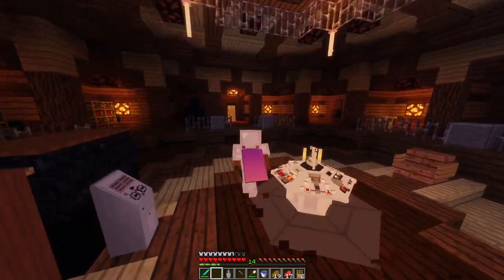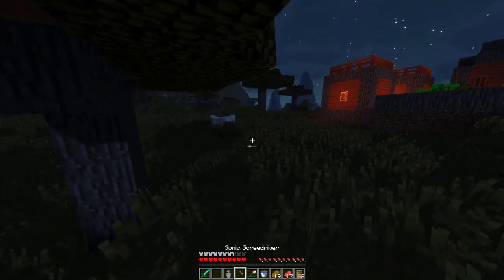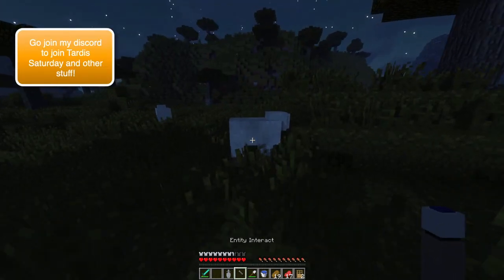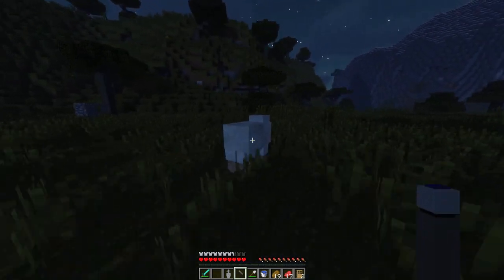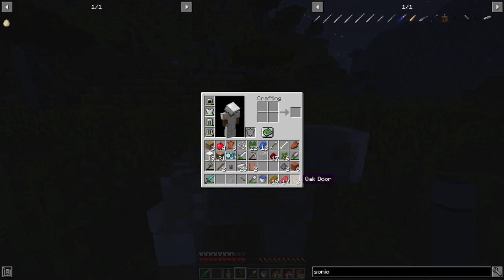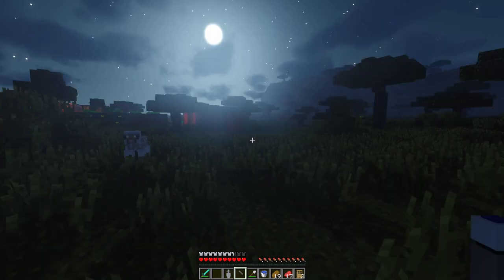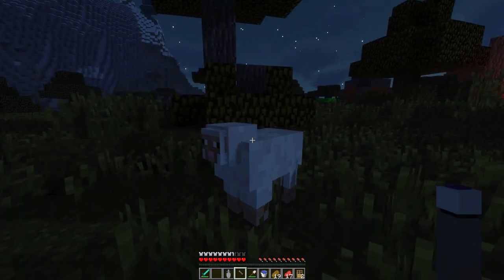So let me just show you a quick sample of what this does. If you look here, I've got some sheep, right? If I shift and right click, I can change it to Entity Interact. Awesome — I can get all the wool I like, and it uses charge. Not my shears, which I actually had, so it doesn't really matter. But it'd just be a more awesome way to do it if I use my Sonic Screwdriver.